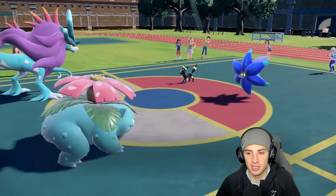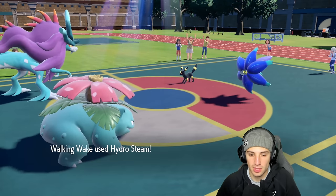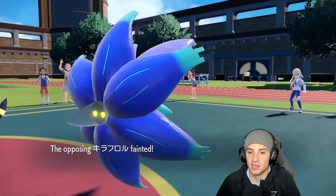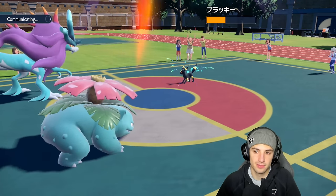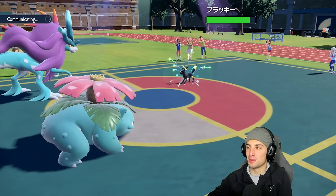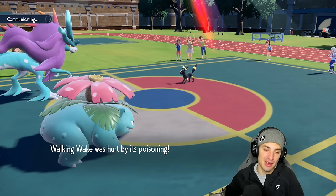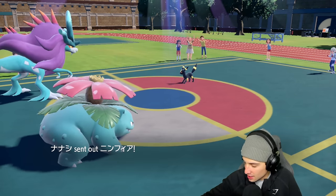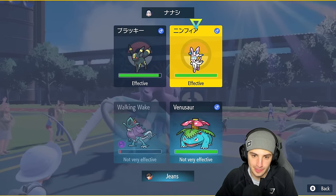Glimmora goes down — Umbreon's waiting for a Wish recovery. That's fine, Glimmora is forced out. The Wish comes in, Umbreon goes back to full HP, but it didn't attack at all — didn't do anything. I guess it wastes some time for the poison to set in, but now I get off another attack. On the casual ladder they're just trying stuff out — you never know. Sylveon comes out looking adorable. I'm throwing Hydro Steam into that slot and doubling down into Umbreon.